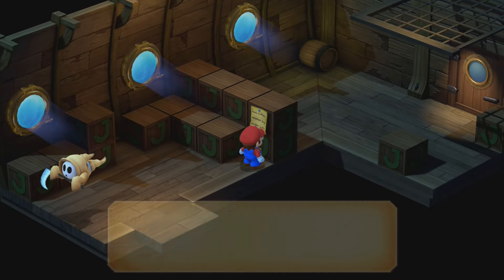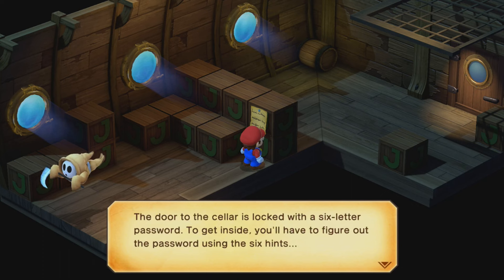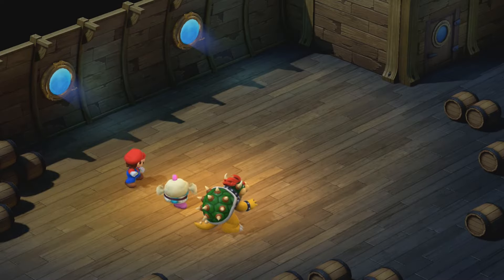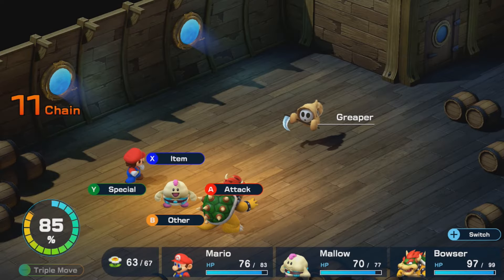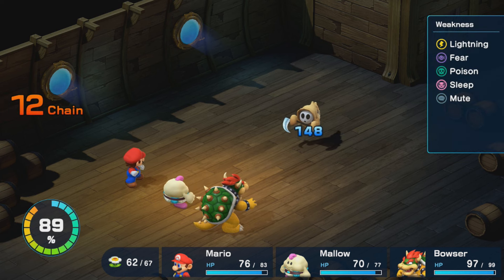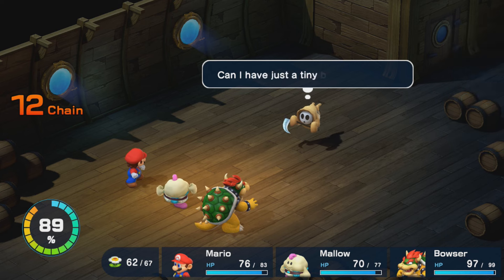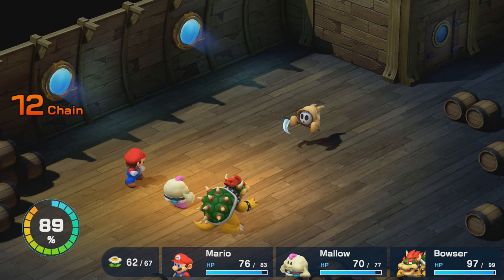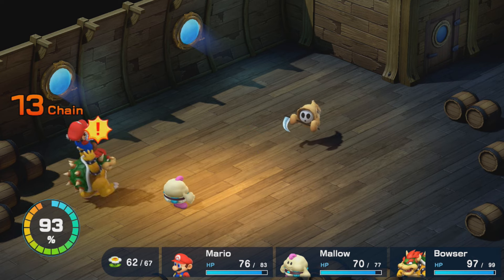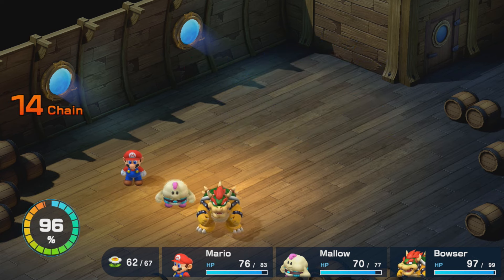The door to the cellar is locked with a six-letter password. To get inside, you'll have to figure out the password using the six hints. Let's go ahead and fight some of these guys. Here we have Creepers. Reaper enemies are ghost enemies, so pure waters will work against them, and of course they're also weak to lightning as well.